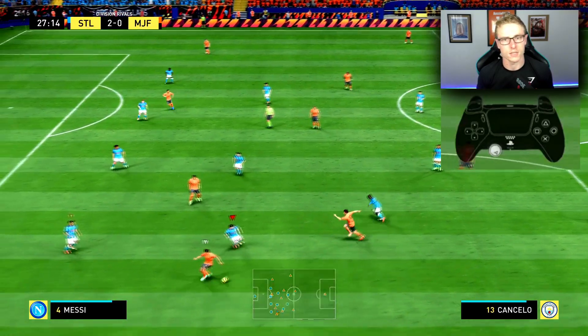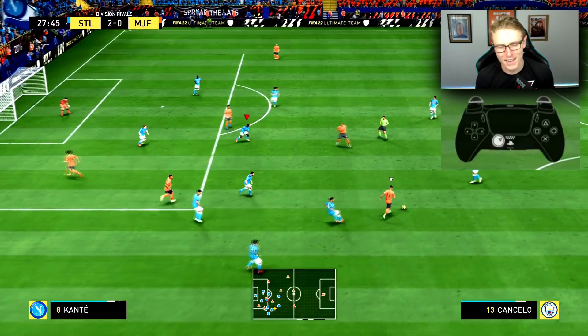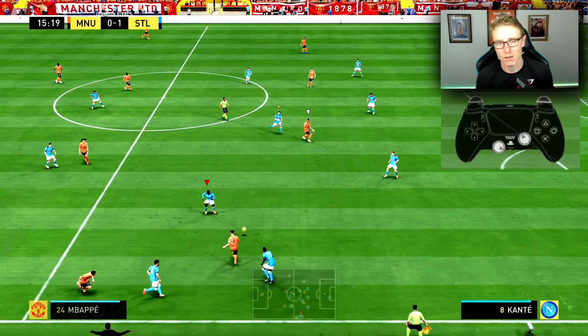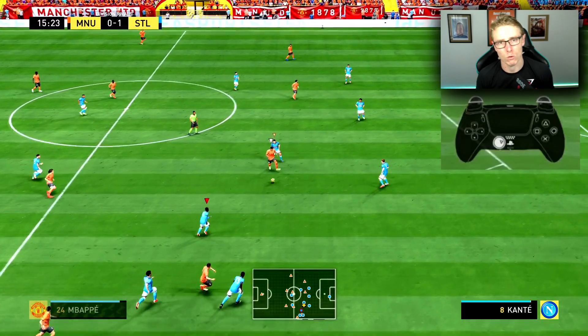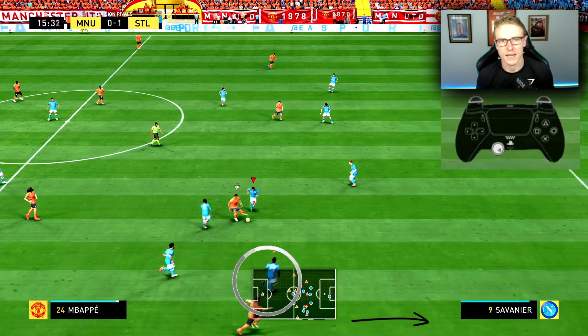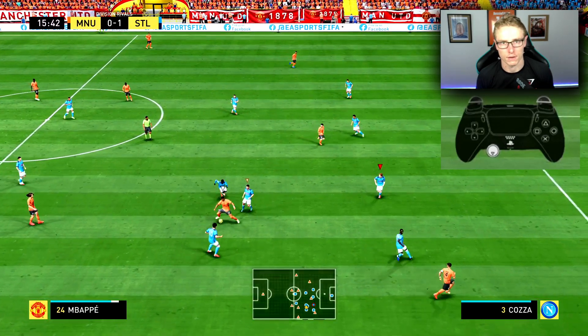What this will do is allow you to, number one, track the player making the run up the wing, and number two, put pressure onto the ball carrier to prevent that one-two from happening — and sometimes even win the ball back. The player will be putting pressure onto the ball carrier, and once you get closer with that inside player, you can then select him and make the tackle to get the ball off him.